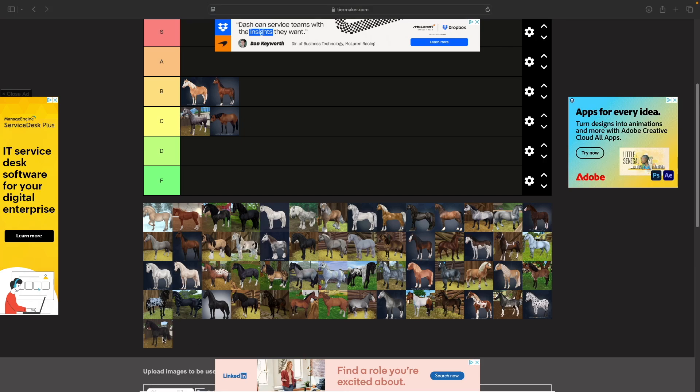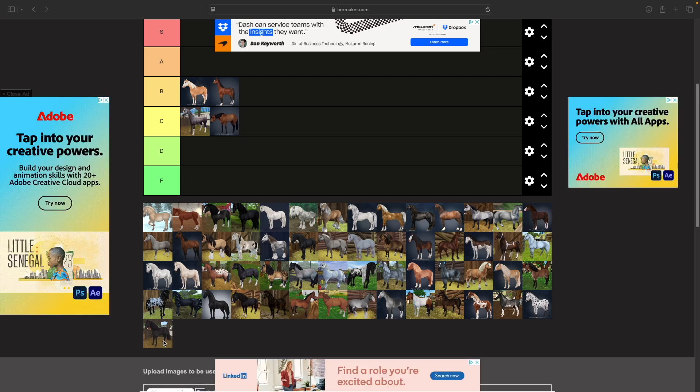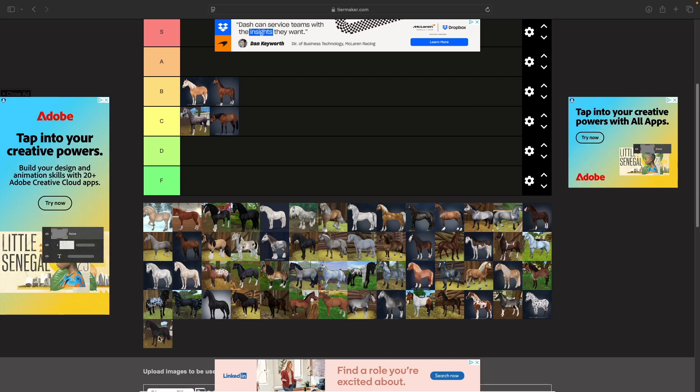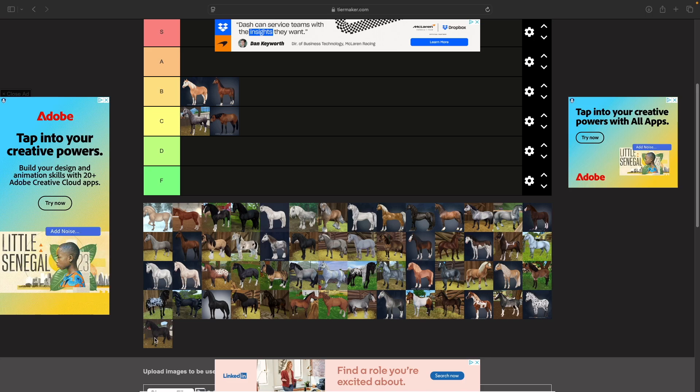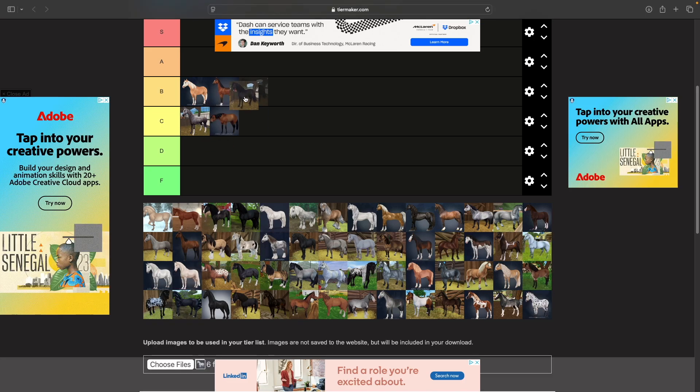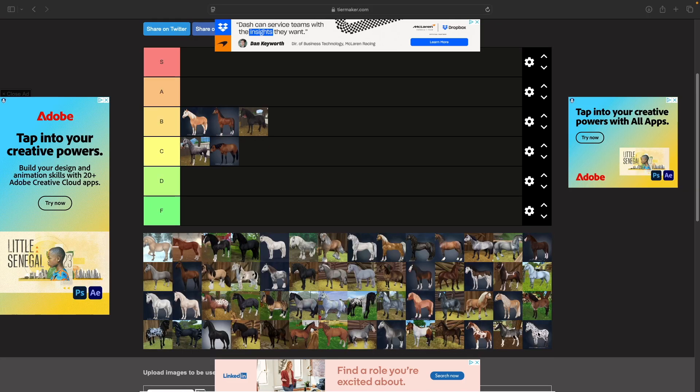After that we go into the Andalusian. This guy is really cool — I have the gray one and I really liked him when he came out. I think the mold is really nice, but it hasn't held up as much now that it's a little older. I think a high B or low B tier is good for him.